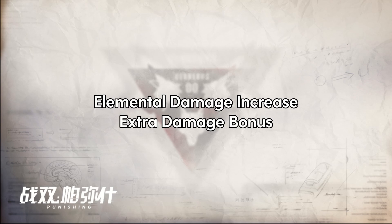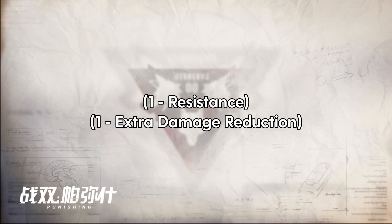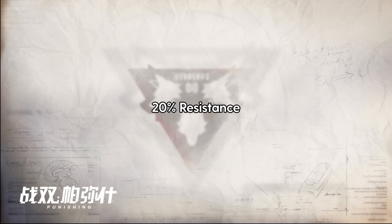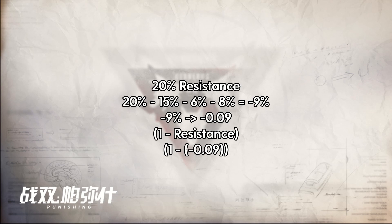Elemental damage increase and extra damage bonus works the exact same way as attack increase — it's just additive. Resistance and extra damage reduction aren't really any different, except that they're subtracted from 1 instead of added. So if we have 2-piece Einsteina, 2-piece Gloria, and 4-piece Bathalon applied, and the enemy has 20% resistance, then you subtract everything from 20, making a total of negative 9% resistance. You convert that to decimal and then plug it in the formula. Extra damage reduction would be done the exact same way.